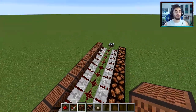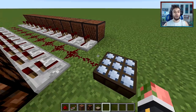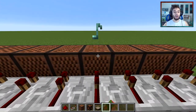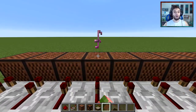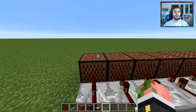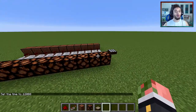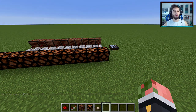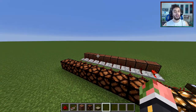Let's show you how to tune the note blocks. Go to the side that your daylight sensor is on and right-click it once for the first block, twice for the second, three times for the third, and so on — keep incrementing by one click each time all the way down. Those two will go off first, and then the rest will go off in order in a tune.